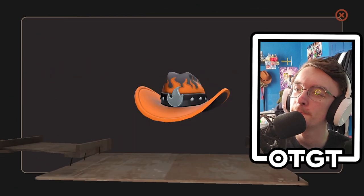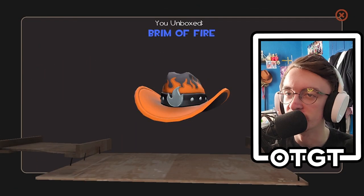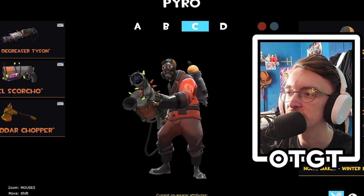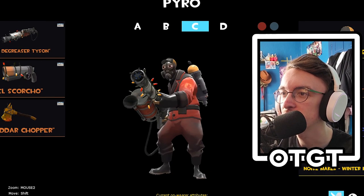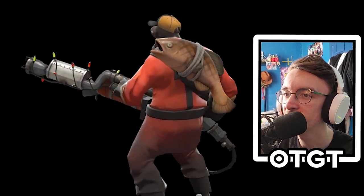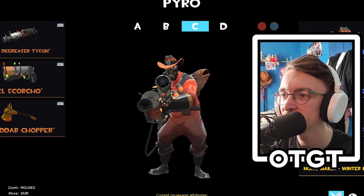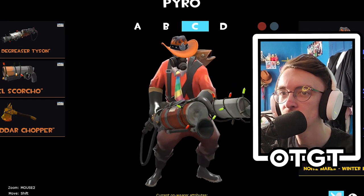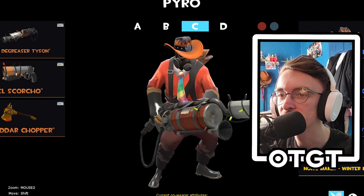I've undoubtedly lost money doing this but that's fine because we got the Brim of Fire. Sad it's not an unusual, but still a cool hat. Let's see what these cosmetics look like on pyro — that is my loadout. Oh nice, that's a pyro cosmetic. Brim of Fire looks pretty cool on him, and the tie — look at all these different styles.